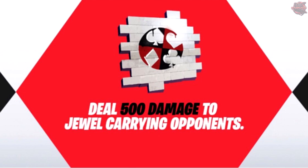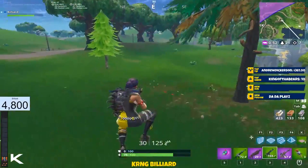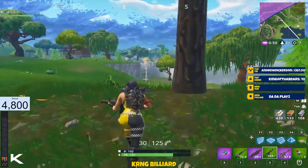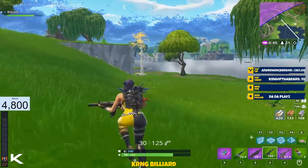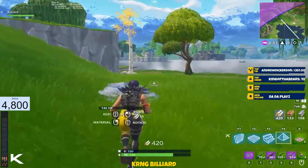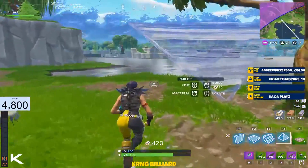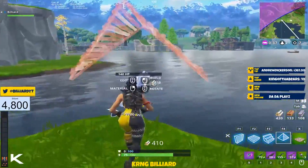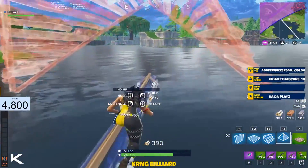Finally, you have to deal 500 damage to jewel-carrying opponents. This new game mode, The Getaway, involves carrying jewels to win — probably in a team-based format. You have to shoot enemies that are carrying jewels and deal 500 total damage, which should realistically only take one to three games depending on how well you can spot jewel carriers.